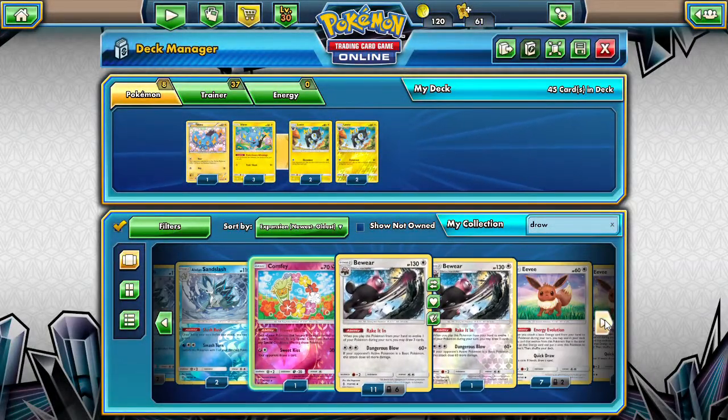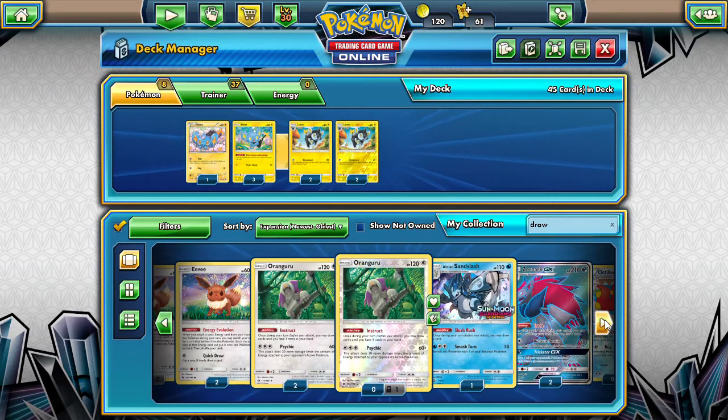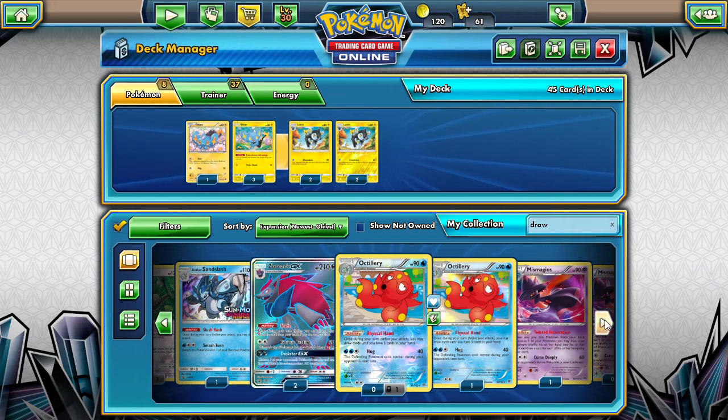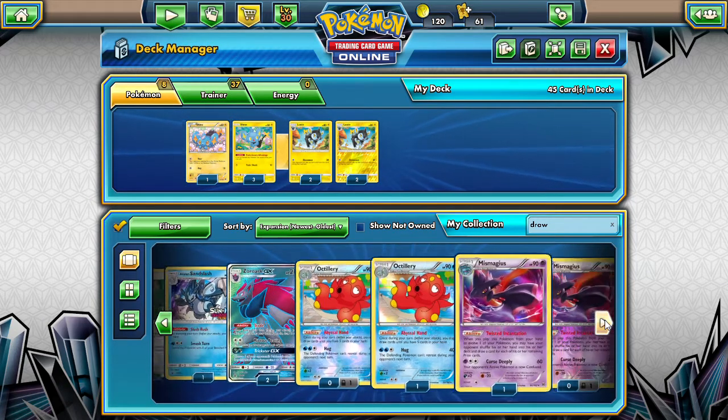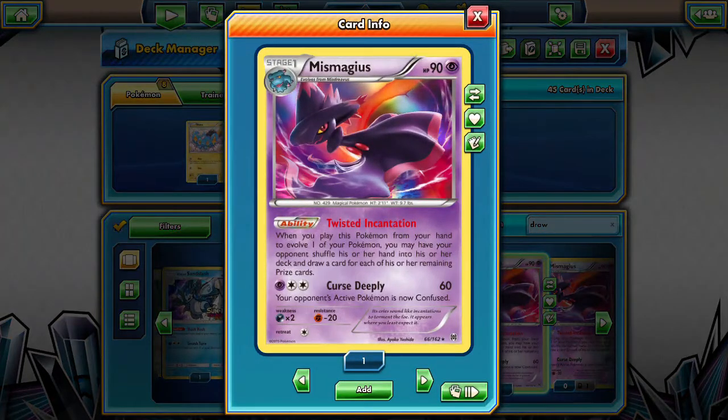Flower Shield — that's interesting. We have Bewear with Rake It In, not really gonna help us. We have Oranguru with Instruct, and then we have Octillery. My thinking is Octillery and Zoroark are kind of the best draw support options.